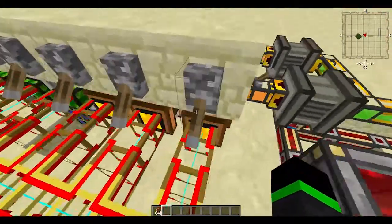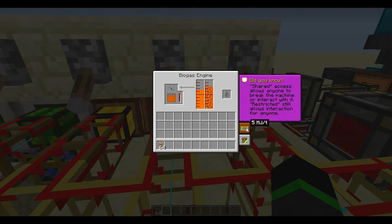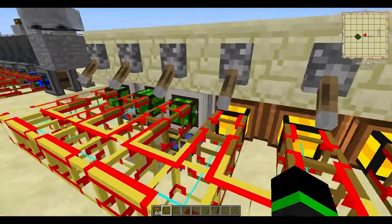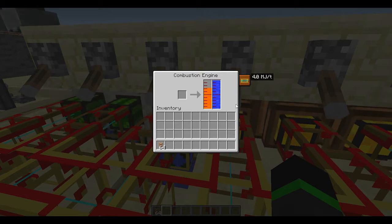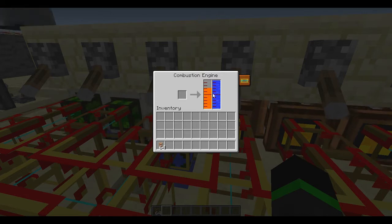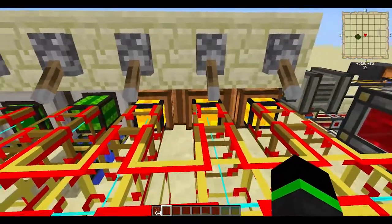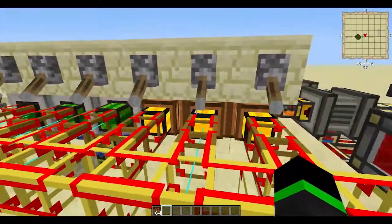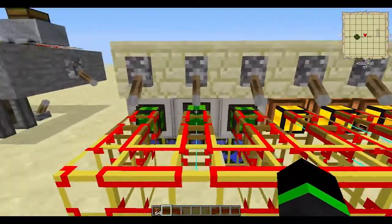And you can run biofuel in biogas engines, which will need a little bit of lava to start up and they will create five Minecraft Joules per tick. Or in combustion engines where they will create four, but I think the fuel lasts a lot longer in a combustion engine instead of a biogas engine. So if you want energy fast you will need the biogas engines; if you want it to last longer and you have fewer saplings, you will need the combustion engines.